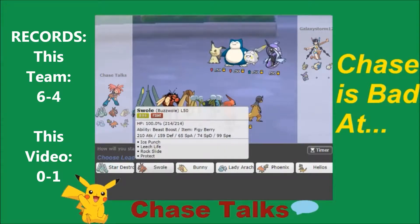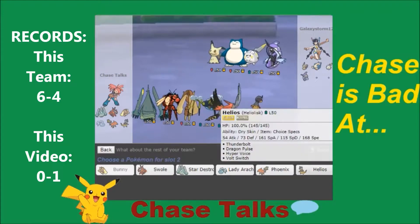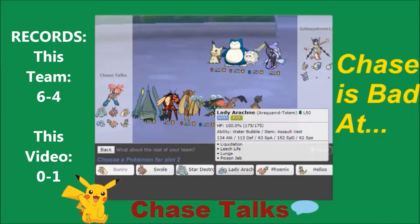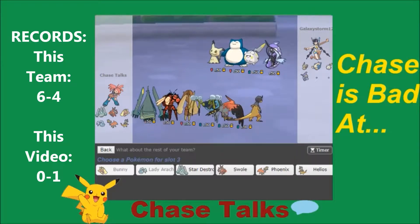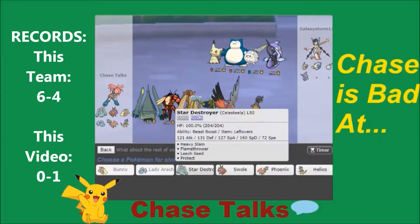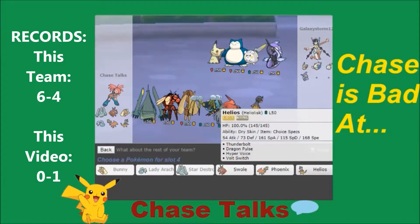I'm going to lead Bunny and Araquanid because then I can Fake Out and double right into the Mimikyu to get rid of it. I think I have to bring Star Destroyer and hope I can outstall the Snorlax. I've got to bring Heliolisk for the Tapu Fini. He actually leads Tapu Fini and Togedemaru.